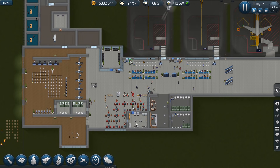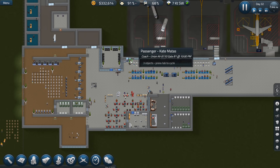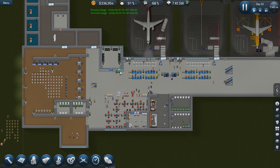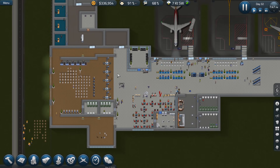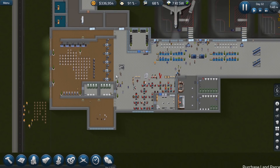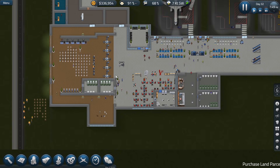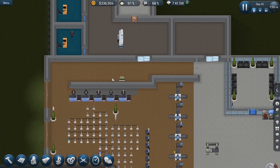We have $332,000, so we have room to expand and we don't have to wait a whole long time to earn that extra cash. The first thing that I want to do — and I did do this a little bit off-camera as well — I do want to finally insert a baggage system. That is something we desperately, desperately need. I want to get started on that.